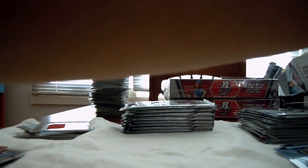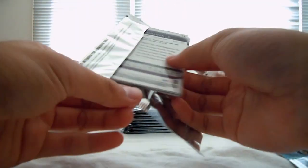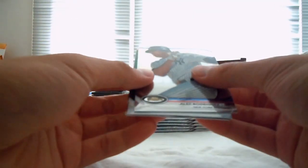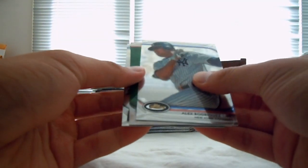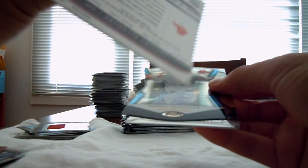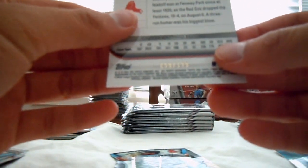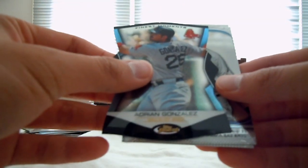Cargo, Hamilton — all base. Now, if Trevor Bauer were to come to the majors and dominate, then dang, you're set. We got a green of Jacoby Ellsbury, numbered 159 out of 199. Diego Gonzo for the Red Sox, and base.